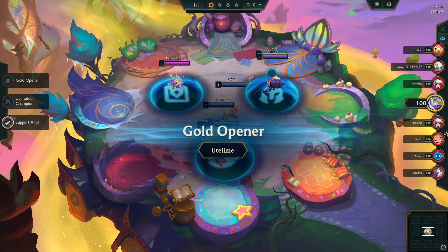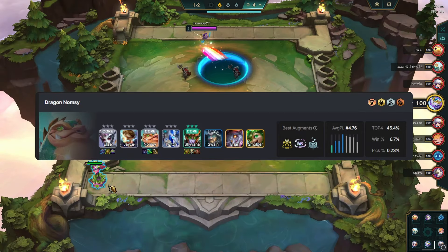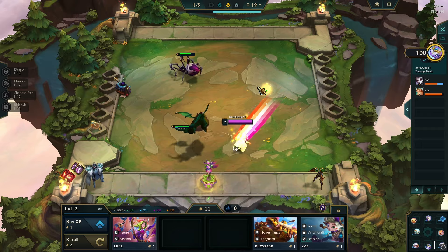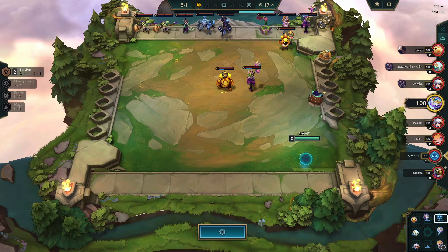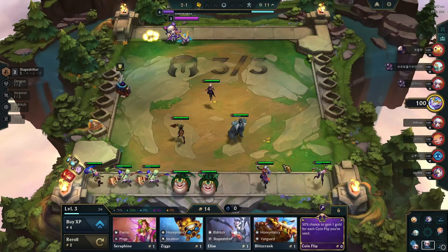The game kicked off with the gold opener portal. Right now, shapeshifters with Nomsi and Twitch re-roll are dominating the meta. I was fortunate to get an early Swain in this game. However, during the first augment selection, one of my opponents picked a shapeshifter crest, clearly signaling competition for the Nomsi re-roll. I chose Unified Resistance as my first augment.